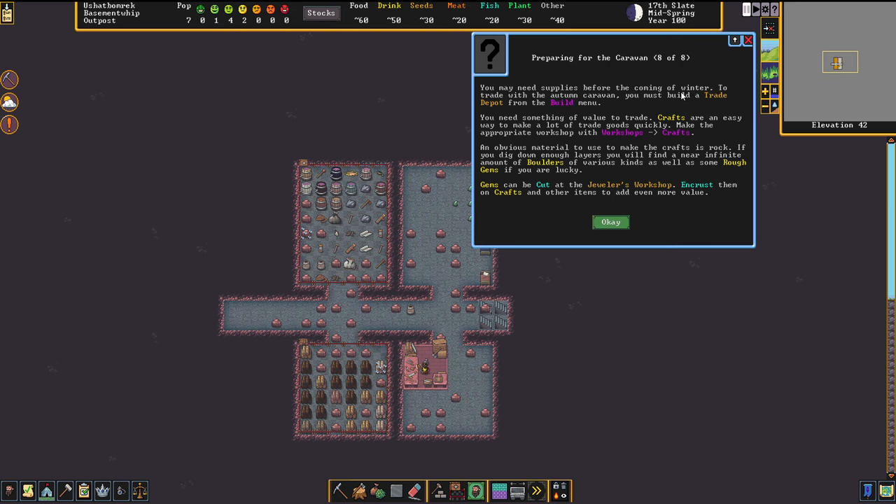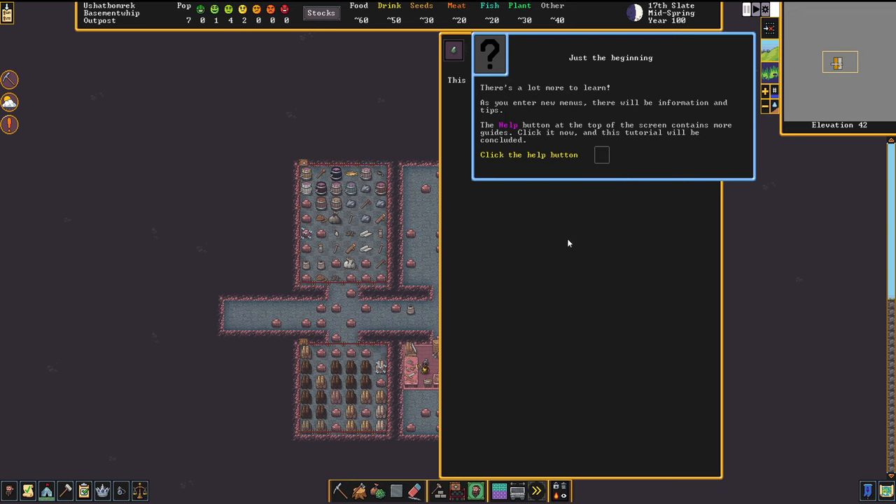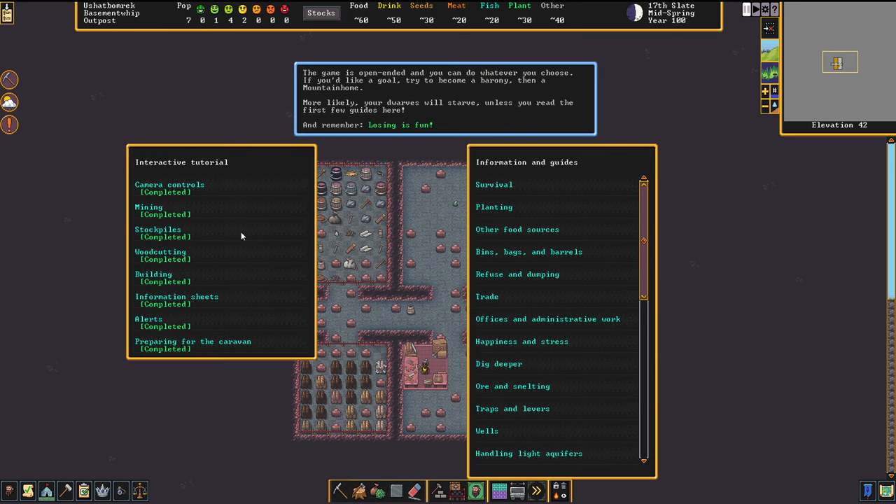A trade caravan will come in autumn and I need something of value to trade with them. Crafts — so the workshop crafts can be built for trade. Gems can be cut at the jeweler's workshop. I think we found some bloodstones which could be gems. We've also completed the interactive tutorial and there are more things to read.